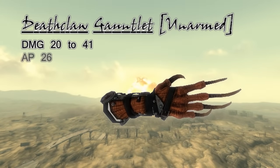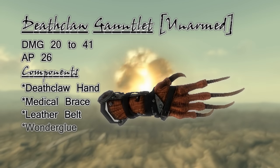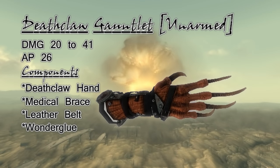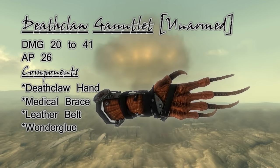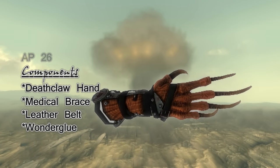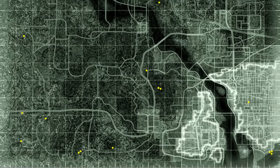The next for us to collect are the schematics for the deathclaw gauntlet — a great way for shredding armored opposition, as the gauntlet ignores any armor your enemy may have and has an outrageous critical chance multiplier of five. Even though this appears to be a melee weapon in the inventory screen, that is false. It is considered an unarmed weapon, so the Iron Fist and Paralyzing Palm perks can and will affect it in the best way possible.